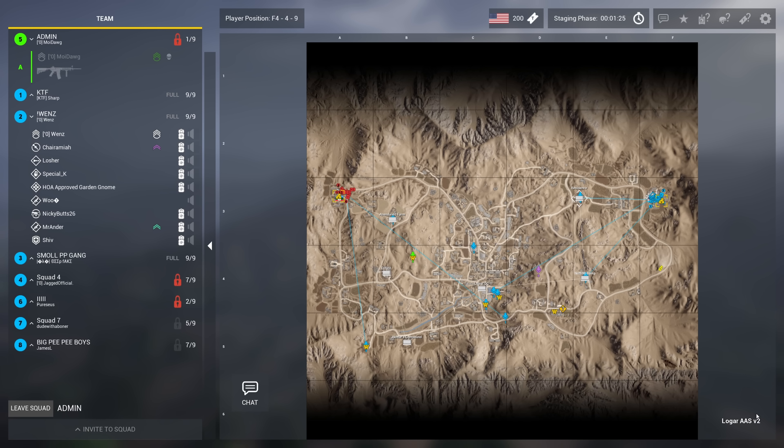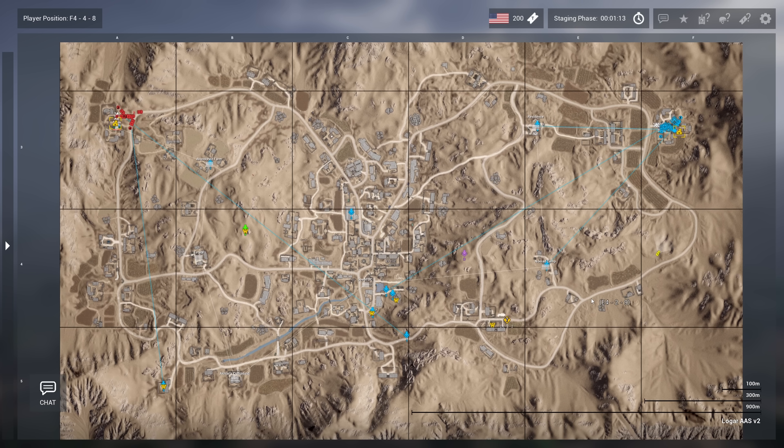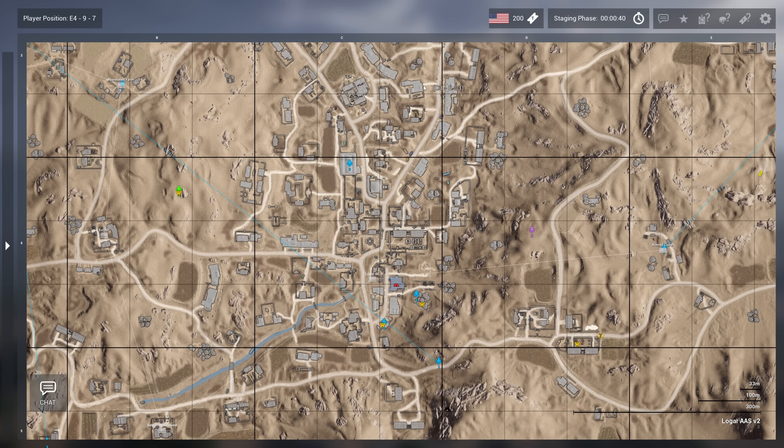Alright, Eye in the Sky and this is Logar — yes, I didn't mess up, I didn't say the wrong name. We are actually doing Eye in the Sky on Logar Valley AAS v2. This is an OG Squad map, one of the smallest maps in the game. Aside from seeding, a lot of people don't play this map — they don't like it, it's kind of small, no big tanks, no helicopters. But I'm curious — I haven't seen an ICO Logar Valley game yet, a full-blown one outside of seeding.